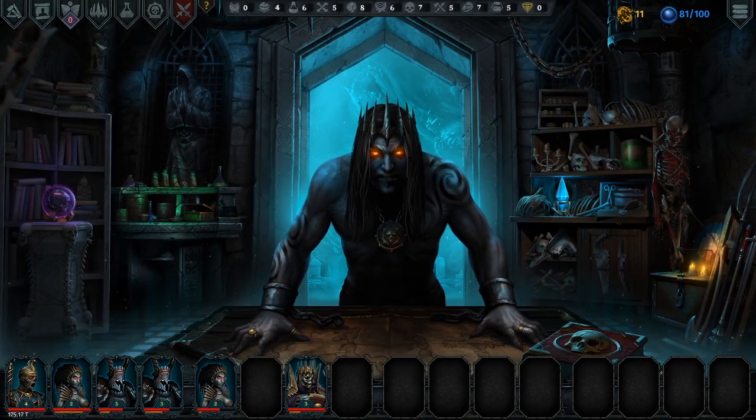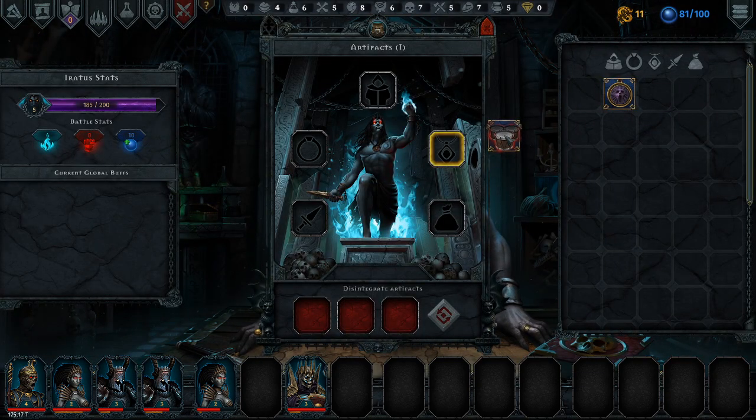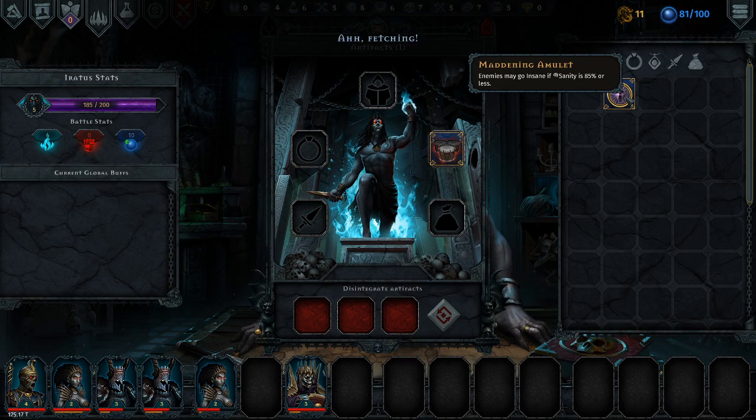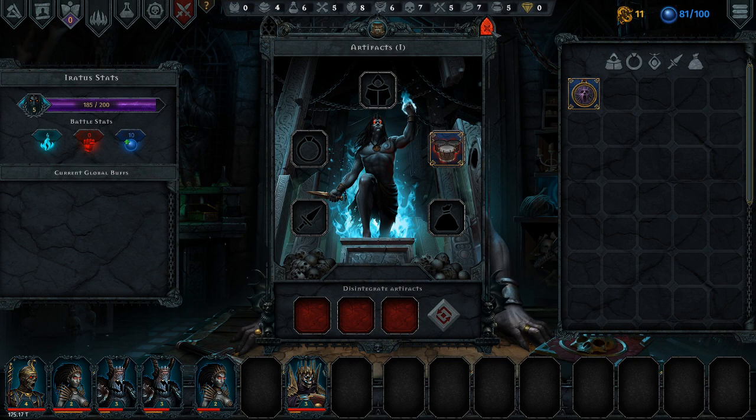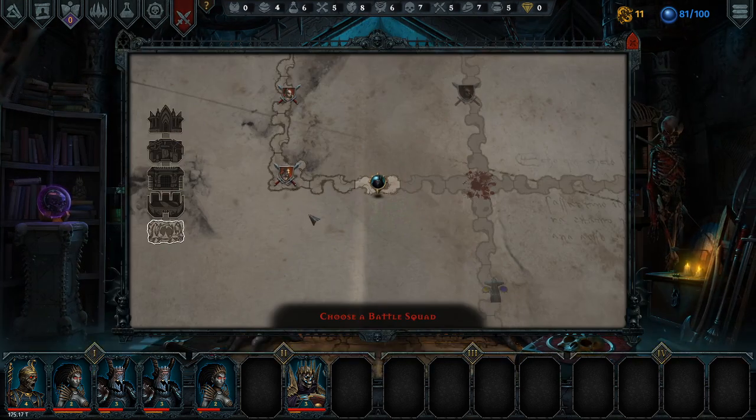Before I go into battle - artifacts - wardrum, you go there. I can't use that if I'm using the wardrum. Well, that'll give me better initiative. Off we go to battle - I'll choose my squad.